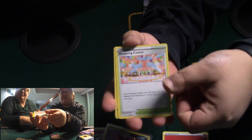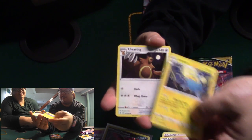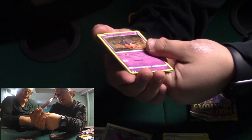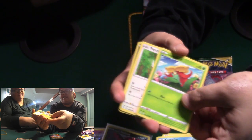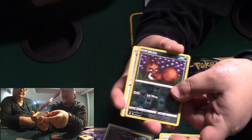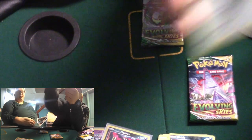We got some energy. Vileplume. Shopping center. Lanturn. First Ring. Pumpkaboo with the light of titties. Caravan. Glassesaur. Fletchling. Scraggy. Nickit. Stoutland. And Mightyena — Wolfie Angry. Wolfie is always angry. Stoutland — save this for the last one.